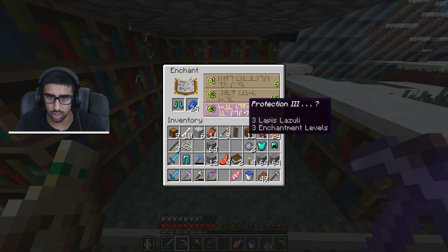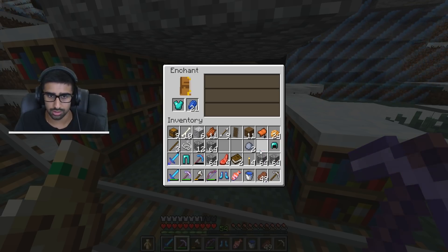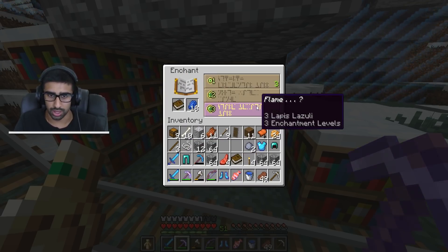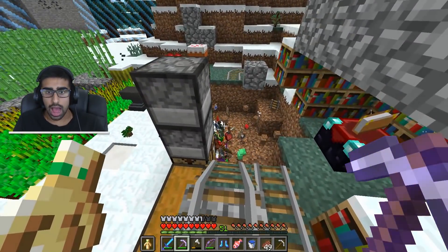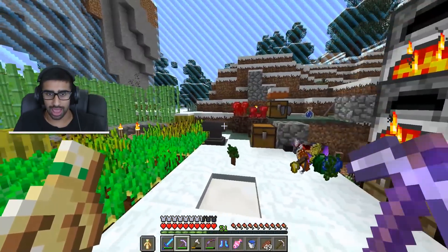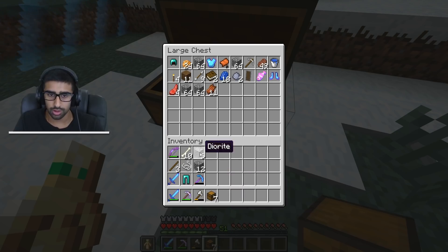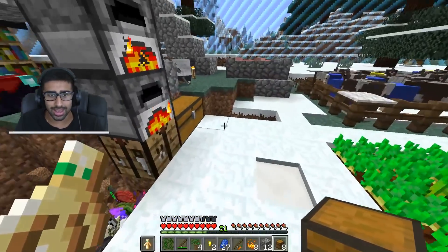Protection 3, unbreaking 3 on the armor — not the end of the world. Protection 4 on the chest plate — can't argue with that. Fire protection — not blast protection, which would be nice. Then something really, really annoying happened — everyone was waiting for it. It happened. Big mad, big sad.